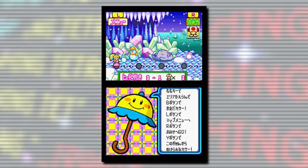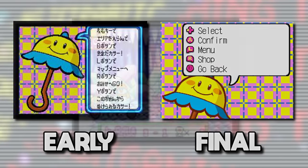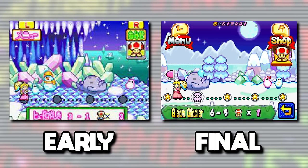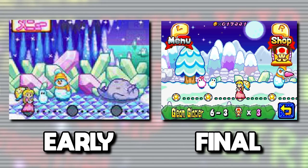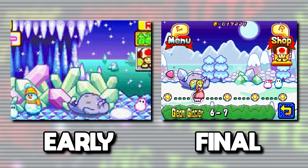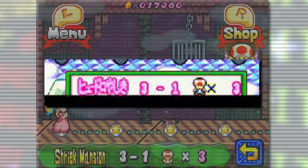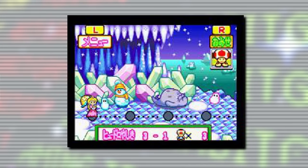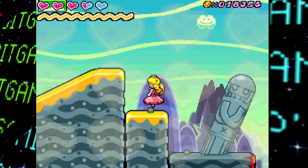Next, an early screenshot of the level select screen again shows the screens flipped, and in addition to Perry being completely visible instead of just the top as seen in the final game, we see an early version of the Gleam Glacier background looking quite different — the snow fellas are in different spots, crystals are more visible, and there are purple ones not seen in the final. The text on the bottom shows the third world, Shriek Mansion, suggesting the UI graphics for this world hadn't been made yet and were being used as a placeholder.